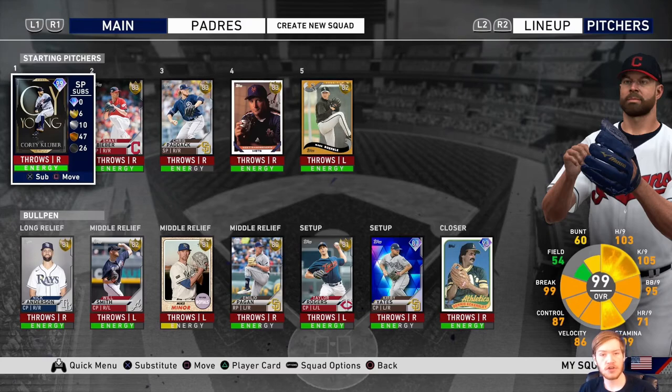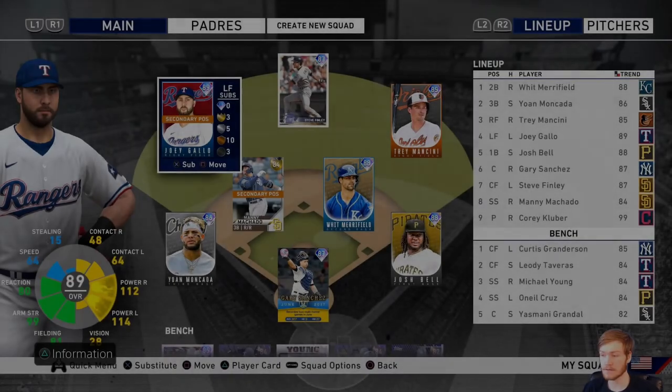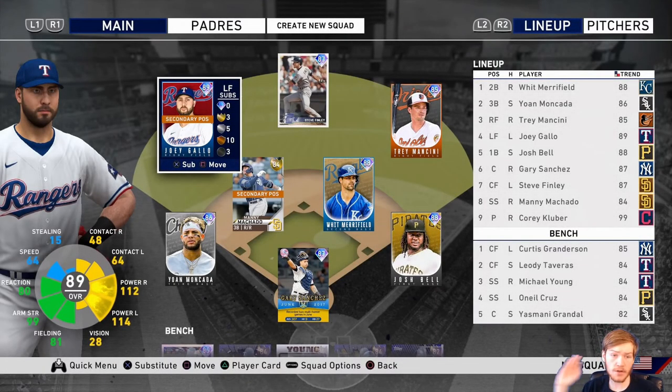Once you get a pretty good starting position player team, you want to focus on your pitchers. Those three Face of the Franchise starting pitchers I talked about earlier could definitely improve this team, as well as the new Kerry Wood. If Max grinds hard enough, we can also start improving the position players. I know he's going for Fernando Tatis, but the Trey Mancini, Whit Merrifield, and Steve Finley cards — we could start spending stubs from card flipping or team affinities to actually buy upgrades. The Aaron Judge card would be a great right fielder, and Acuna for about 50,000 to 60,000 stubs could be a great center fielder with great speed and power.